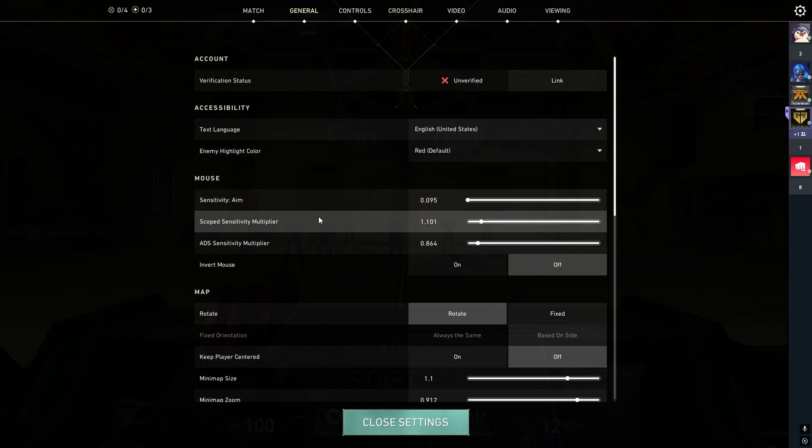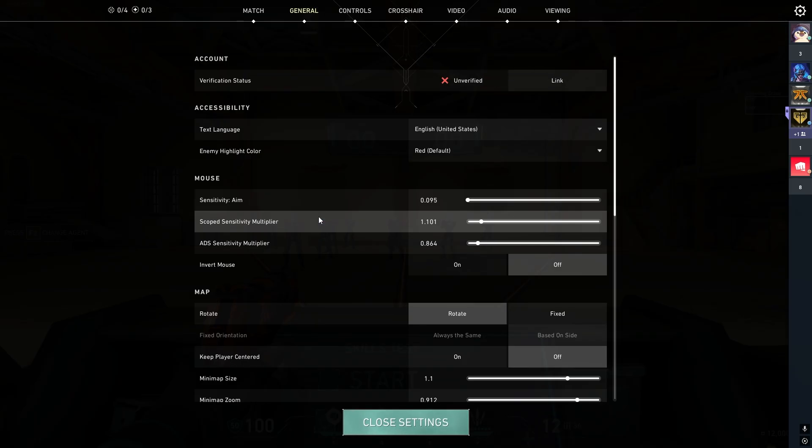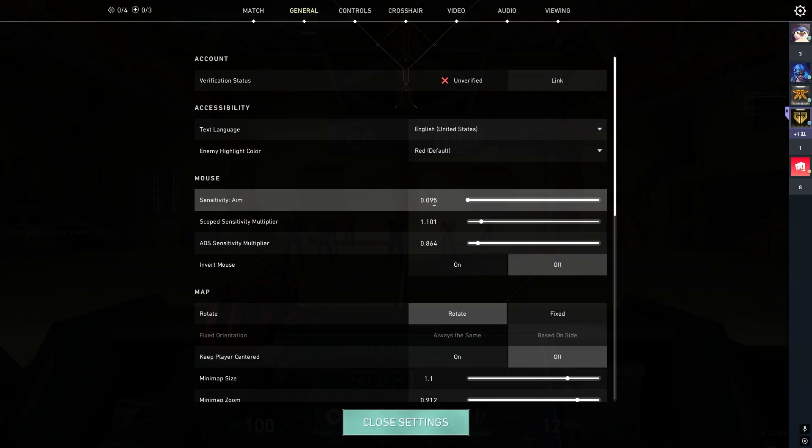As for sensitivity, I made a full sensitivity guide which I'll be linking in this video and in the description below. My recommended sensitivity is anywhere between 0.07 all the way to 0.12. If you stay in that range, you're most likely going to hit your shots 90% of the time with enough practice, because I'm a true believer that this game benefits from lower sense. In terms of scope sensitivity multiplier, you can just leave it at 1, but I like to raise it a bit when I go below 0.1.